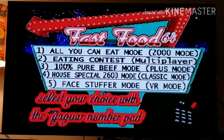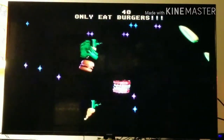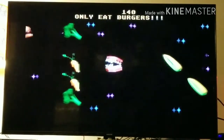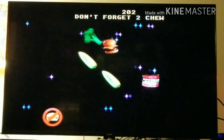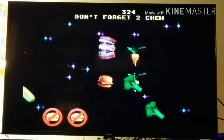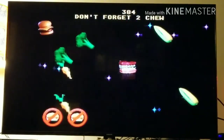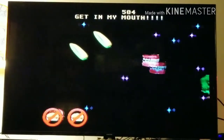I don't know if you guys can see it but the screen looks like it's shifting, which is weird. I don't know if it's my eyes playing tricks on me or what. Let's try Mode 3 — the 100% Pure Beef mode. So you basically just get the burgers and avoid the vegetables. I think this uses the same six-life system as the original mode. The hit detection in this is a little wonky too. It's a cheeseburger, not a regular hamburger.